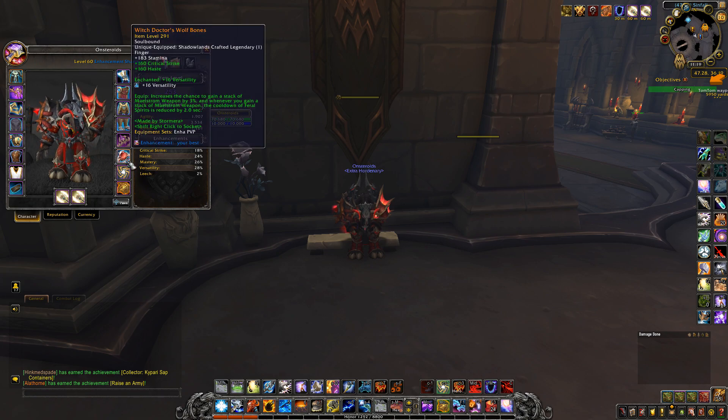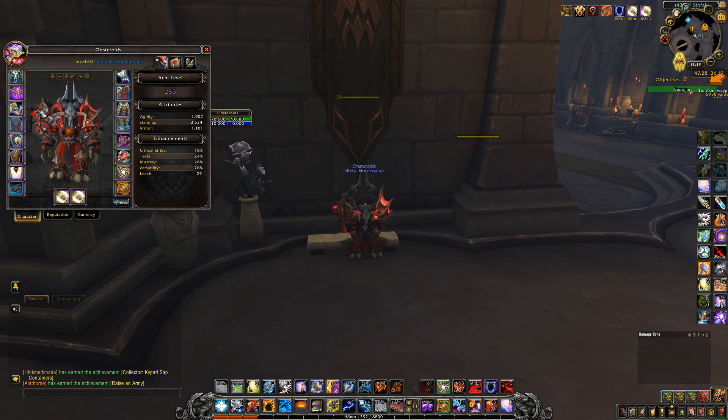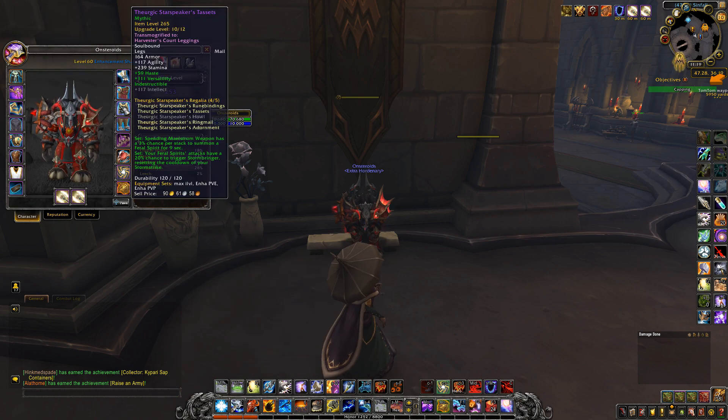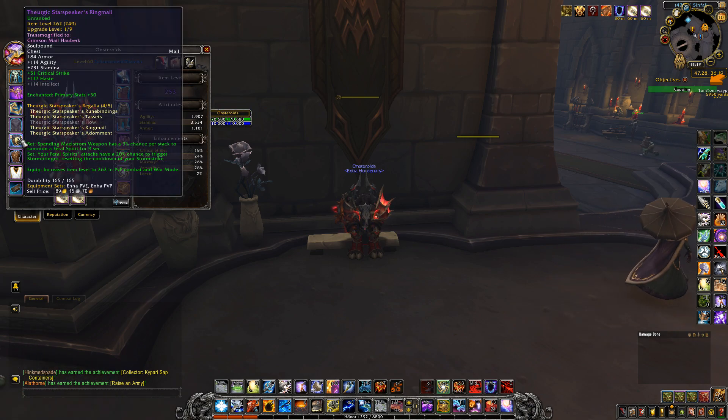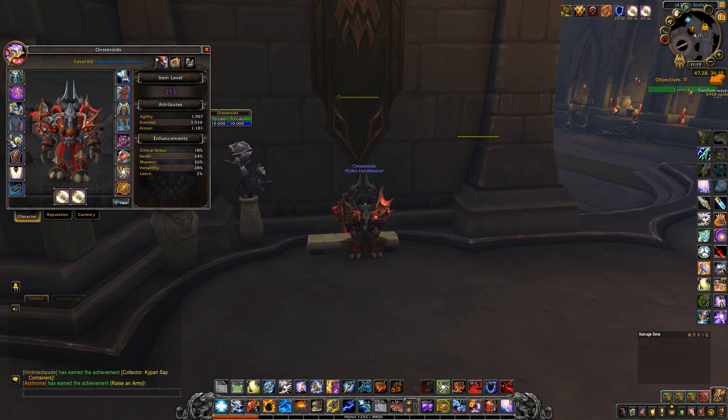As mentioned, the legendary items will be Witch Doctor's Wolf's Bones and Unity, which will be placed on head, and the rest — four tier pieces — are going to be shoulder, chest, hands, and legs. Don't judge me for having two Mythic Plus items and two PvP pieces: when I came back after my hand injury, I didn't know we could make tier set pieces out of PvP items, so I first made two with Mythic Plus. A friend later told me I could do that for PvP, so I'm just going to wait one more week to convert those two.